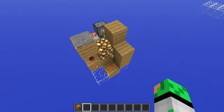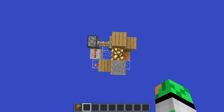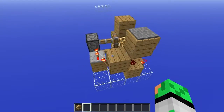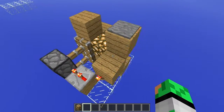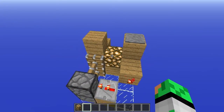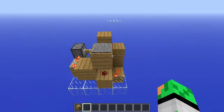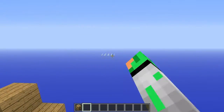Here is the redstone behind it. As you can see, it's very small — only 4x3x3. It does use the same mechanic as most hidden trapdoors, except mine uses glowstone or blocks like glowstone, like glass — pretty much non-redstone conductive blocks — to make it this compact. Let's take a look at the tutorial.